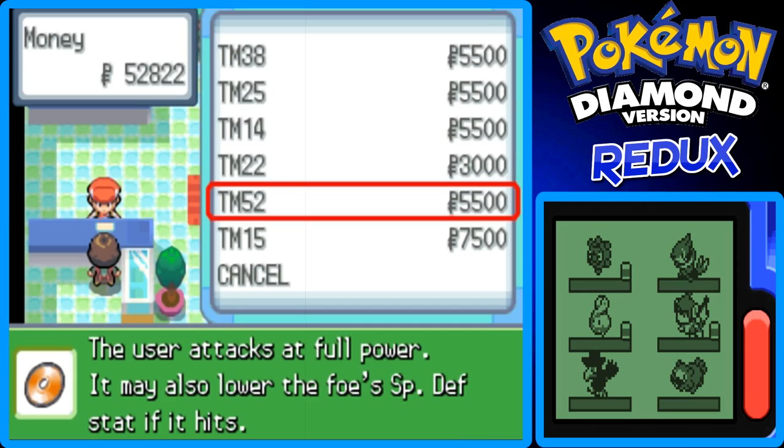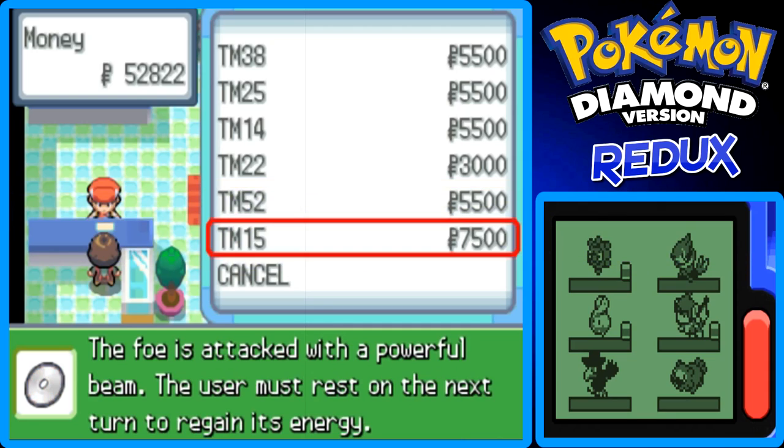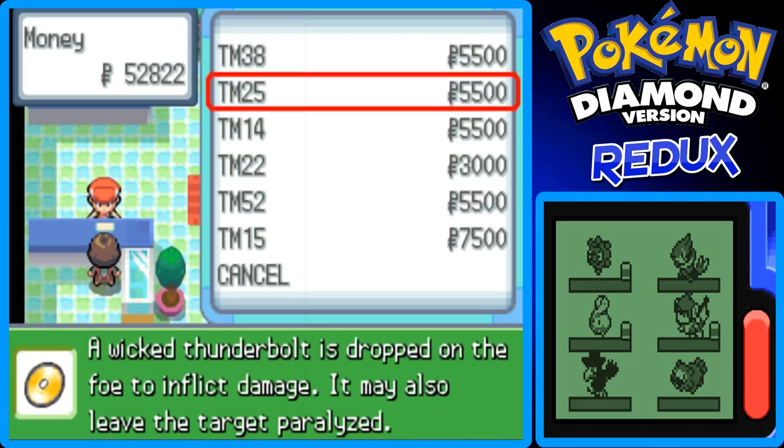What is TM52? I'll put a text overlay on screen right now, but I don't really know what that one is exactly. And then TM15 is for attacks with a powerful beam — that's Hyper Beam. I don't know which ones I want to buy. I don't want Fire Blast or Thunder right now, and I don't think any of my Pokemon can actually learn them at this stage.